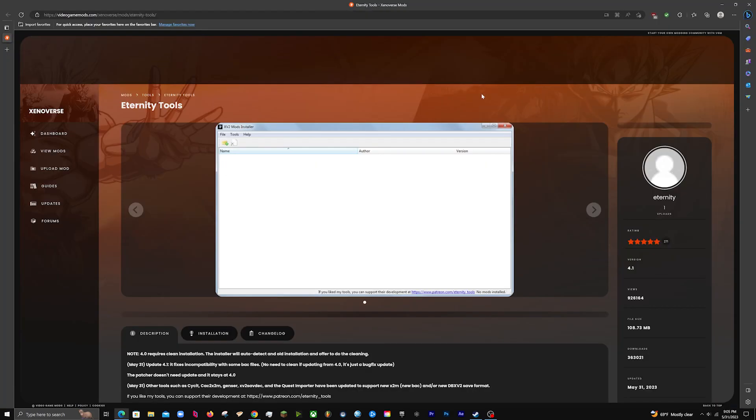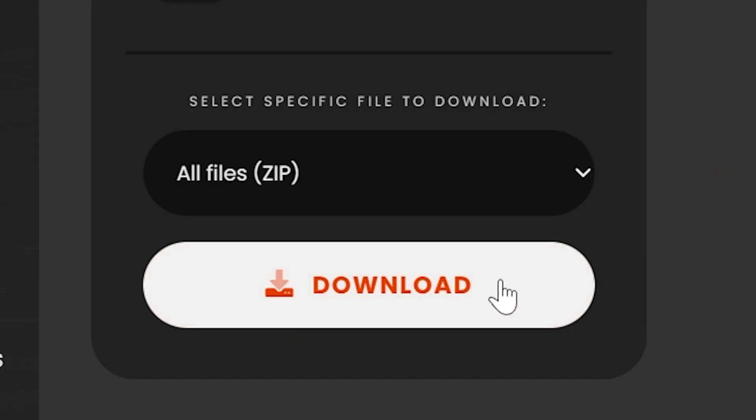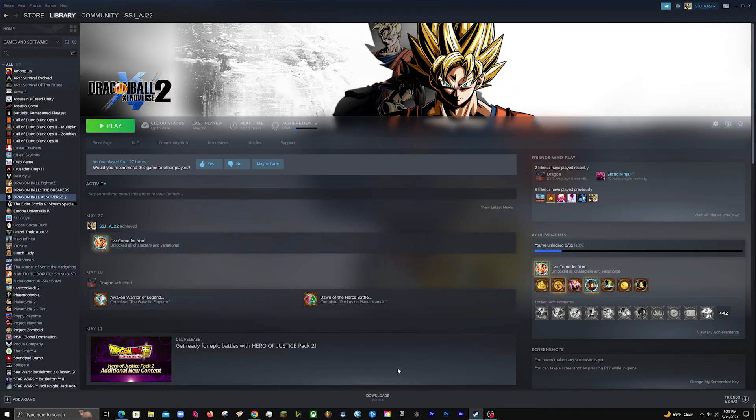The next thing you're going to want to do is click the second link in the description, which will take you to videogamemods.com Xenoverse Mods, specifically the Eternity Tools section. Eternity Tools is going to be your Xenoverse 2 patcher and installer. Click the big orange download button and you'll see it start downloading.